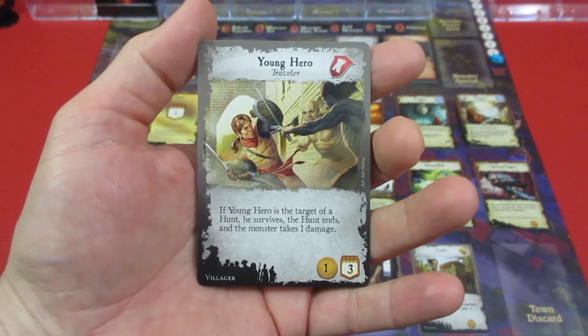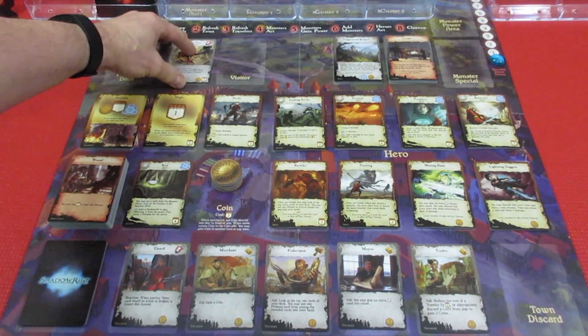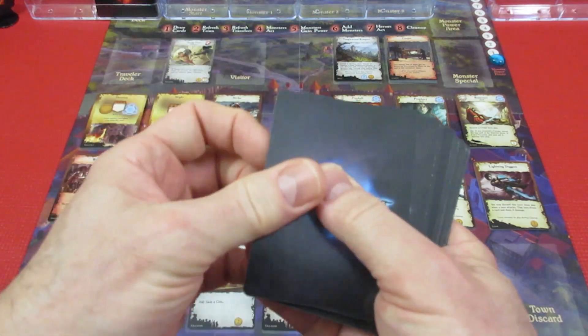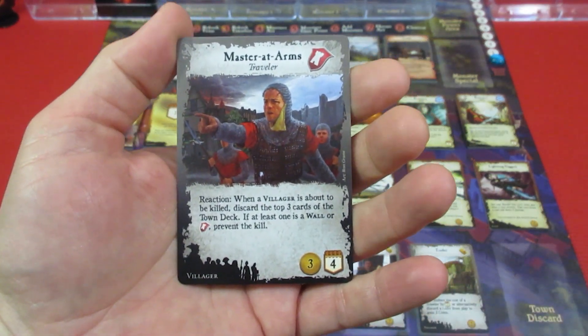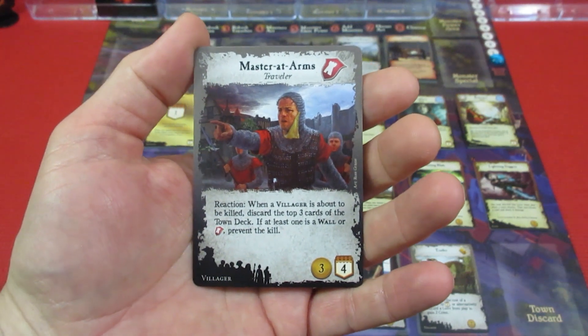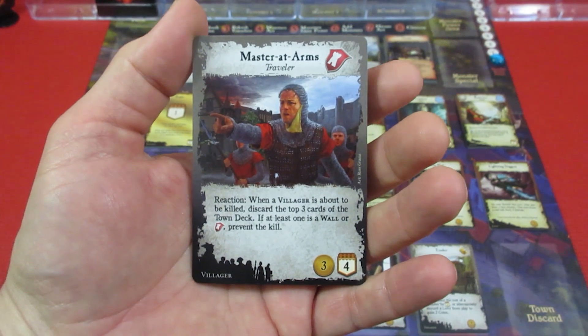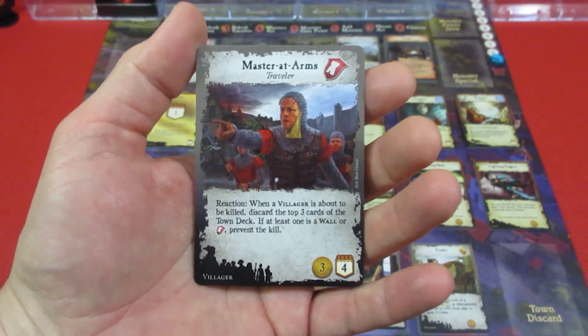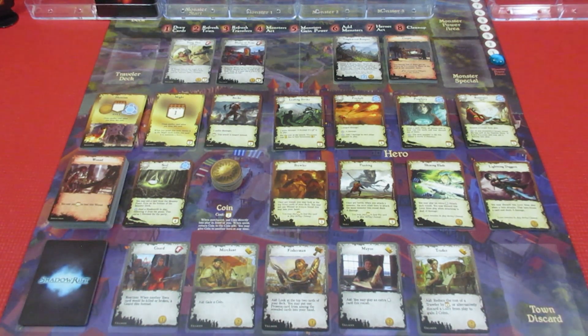The first traveler is the Young Hero. If the Young Hero is the target of a hunt, he survives, the hunt ends, and the monster takes one damage. It costs one gold and three prowess to recruit him into our village. The second traveler is the Master at Arms — I have a couple of really good guards. Reaction: when a villager is about to be killed, discard the top three cards of the town deck; if at least one is a wall or a guard, prevent the kill. Costs three gold and four prowess — very expensive but really helpful.